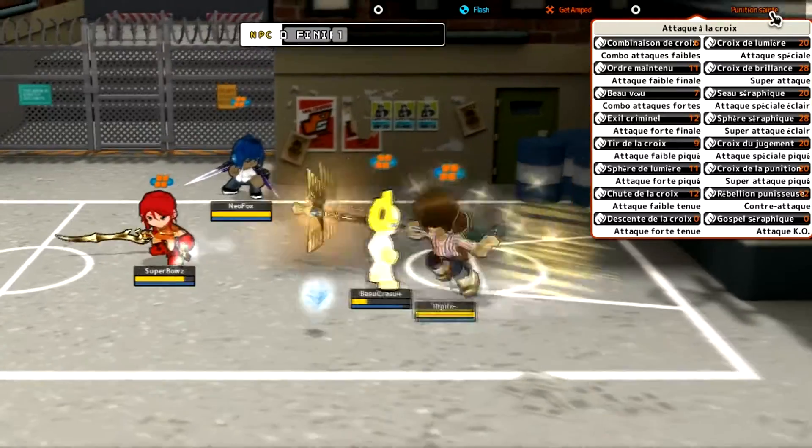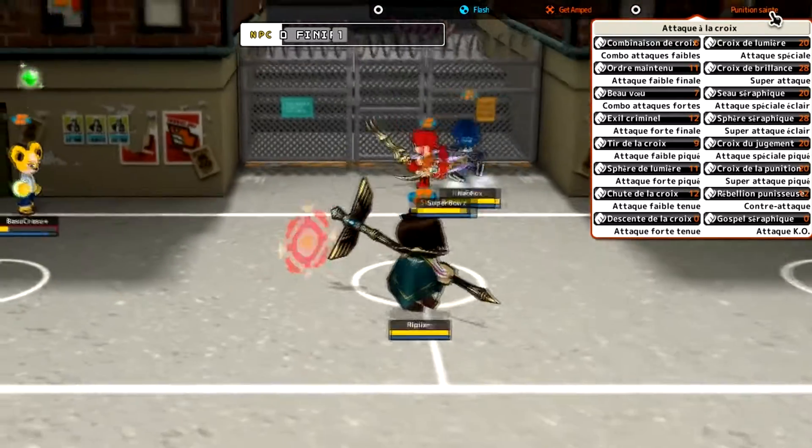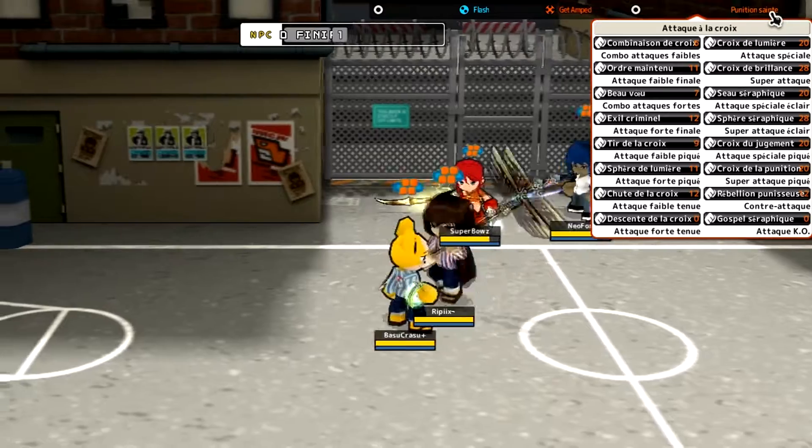You can hold down the last attack — one, two, three — so there's more range and there's knockback as well with the held-down version of the last weak attack.